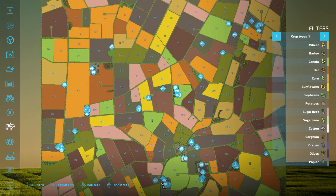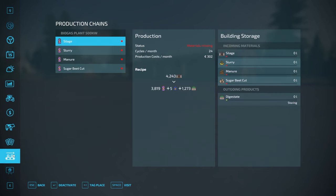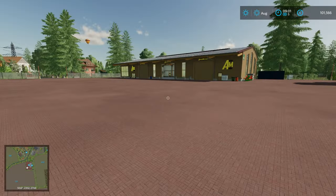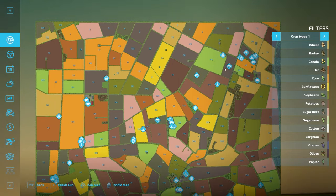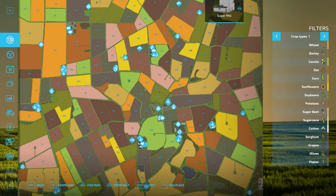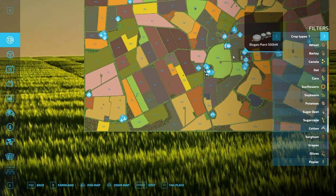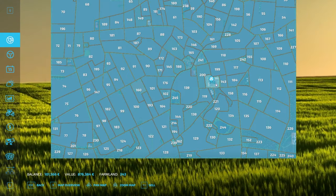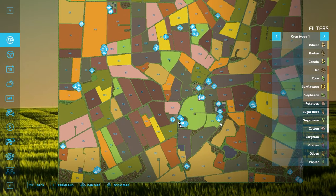After buying all the land, a bunch of pens showed up. We also own the BGA — if you buy the chunk of land it's on, you get it. The sugar mill is up there, the sawmill is down there, and the BGA is right there. The BGA will cost you 176,000, which isn't too bad — there are definitely more expensive ones out there.